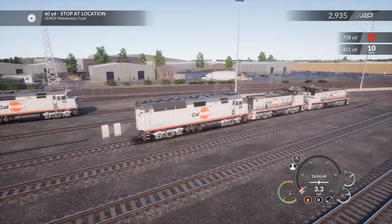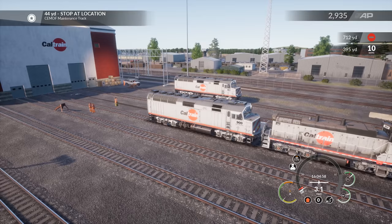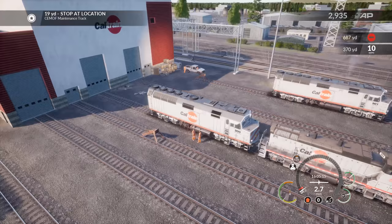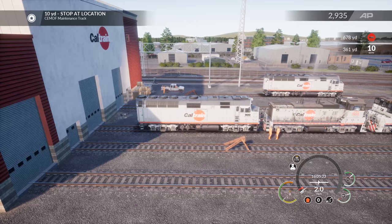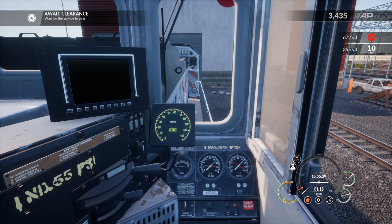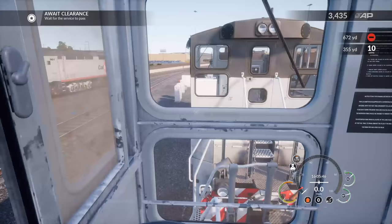50 yards to the target — coming in at a nice 3 mph, looking great. Try not to smash into the door — that would be ideal! Idle, a little throttle, idle again. They really want us to push it close on this one. Full independent brake application — there we go! Wow — wait for the service to pass, he's leaving. Man that was a close one. Full application for now — wait for the service to pass.